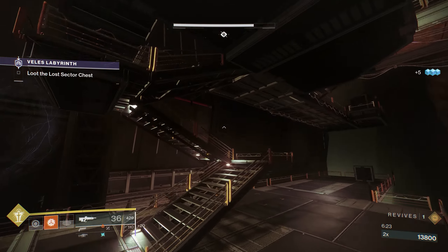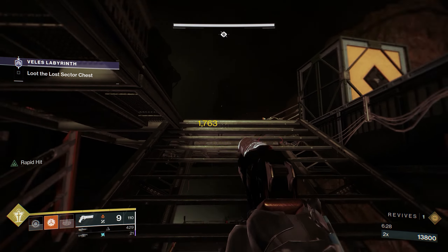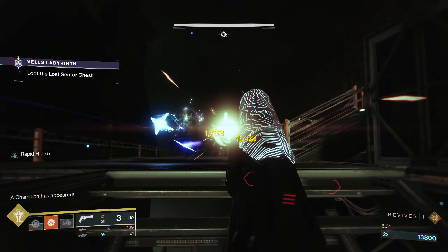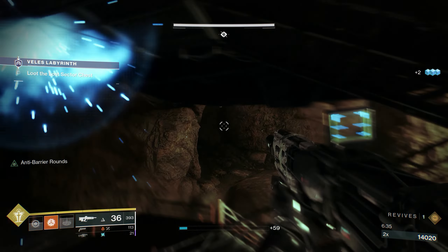After you make it through the first Ogre, there will be a Barrier Champion on the platforms up top. It'll just be the champion and a few Acolytes, but once you step foot close to the top platform, a bunch of Thrall come from the other side and jump across the gap, so be careful. I got bamboozled that way.